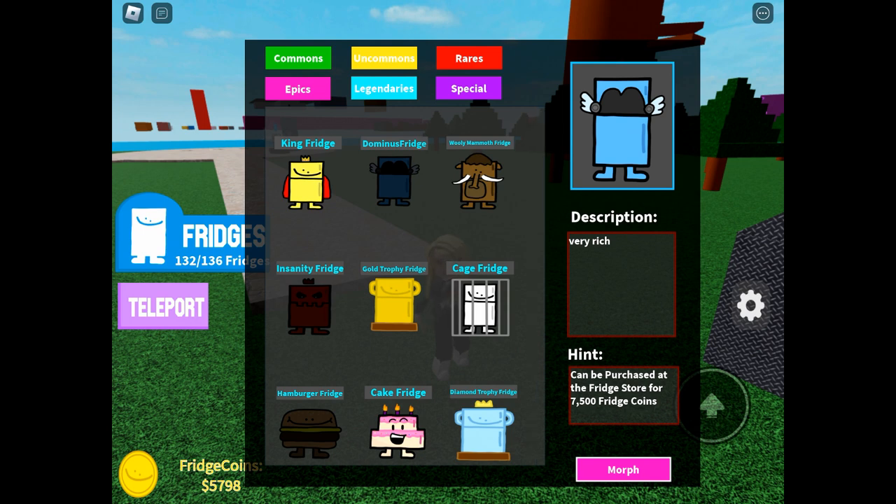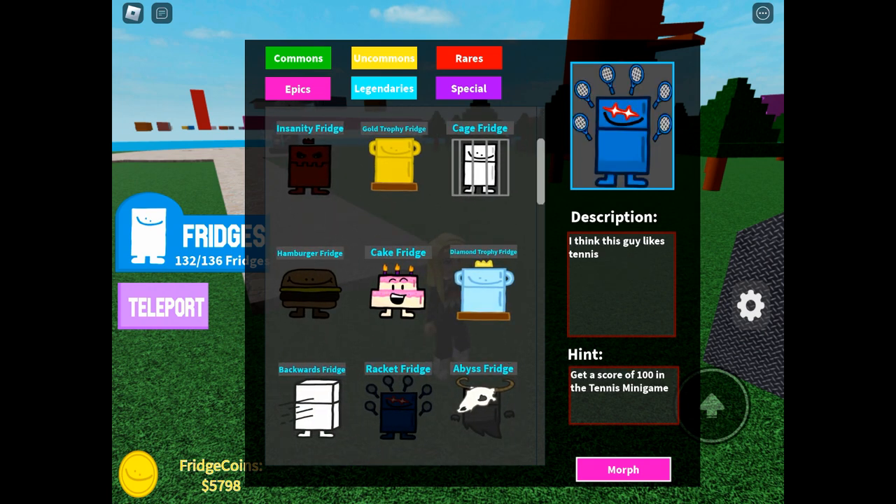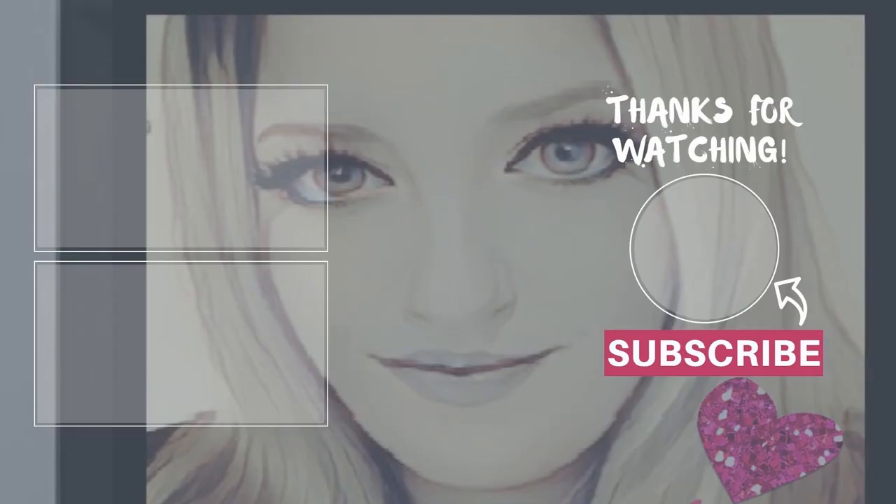From my fridges you'll see I'm four short — I don't have enough coins for dominus, I can't do that insanity tower of hell, I can't be bothered making a hundred burgers, and I really can't do the racket fridge. But there we have it — those are the new fridges. Thanks for watching, don't forget to like and subscribe, take care and see you soon!